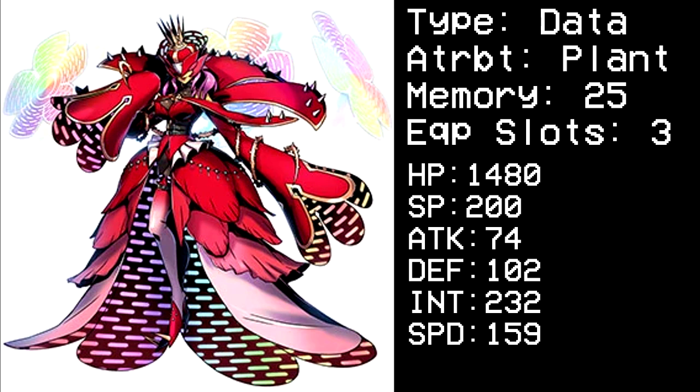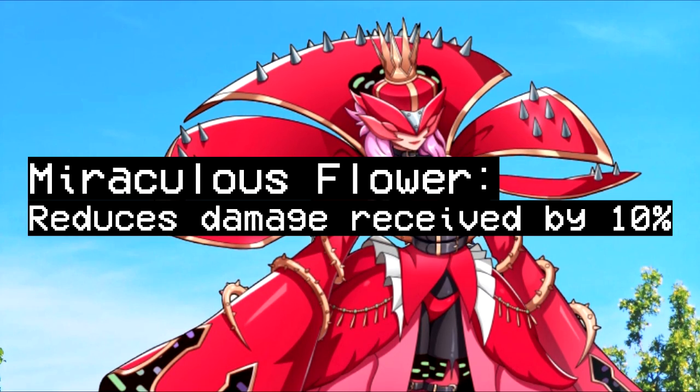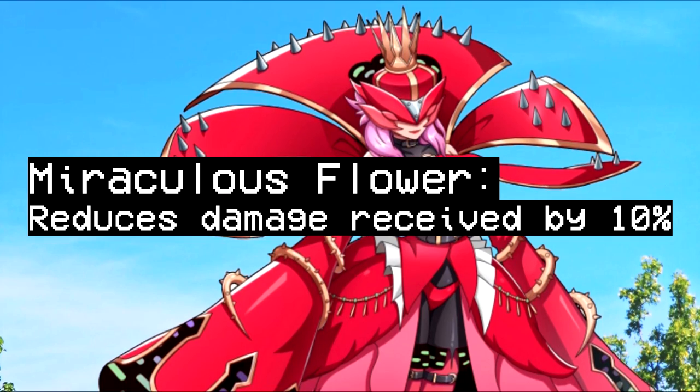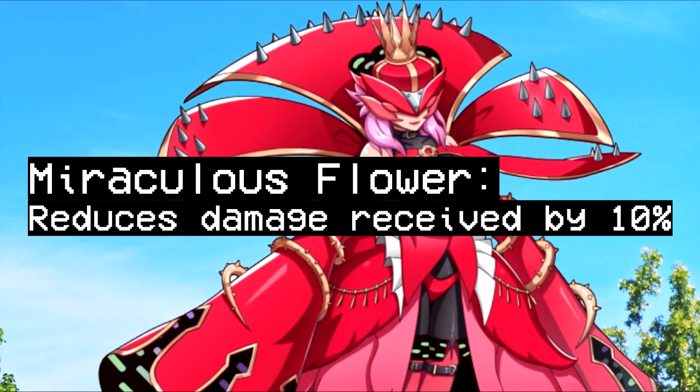Number 10 is Raphlegimon. It's a 25 memory data plant, because we don't really have very many of those in the metagame, let alone a 25 memory with 3 equip slots, so that's kind of fun. It has bulky stats, a lot of SP, and kind of low defense because with the ability Miraculous Flower — which reduces all damage received by 10% — if it had really good defense as a base it'd be really hard to deal with, especially with 3 equip slots, though you can mitigate that with stat distributions.